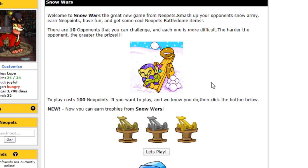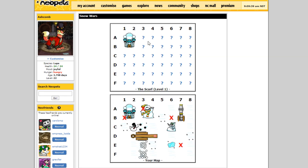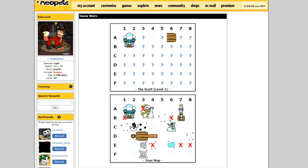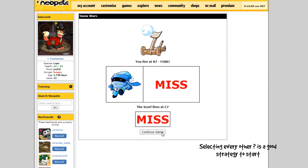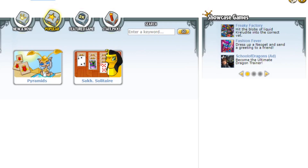The next is Snow Wars. Snow Wars is a lot like Cheat — you can get a bronze, silver, or gold trophy for beating more rounds, and it can be played on a mobile device. Basically, it's Battleship. It's not particularly hard, but the later rounds are a lot more random, and it's kind of slow and tedious, which is the only reason I don't have this one on this account yet. But like Cheat, you can get this in a day or two, depending on how dedicated you are.